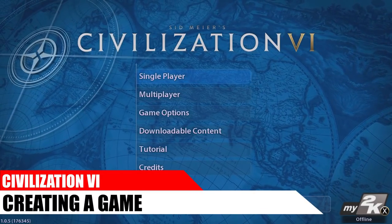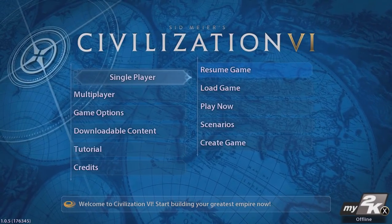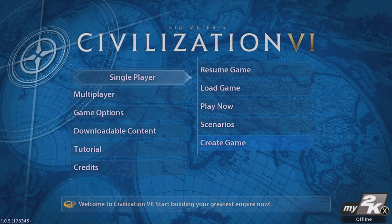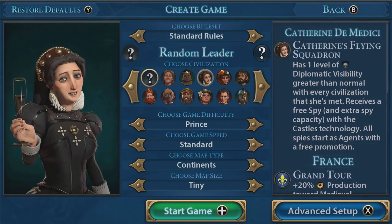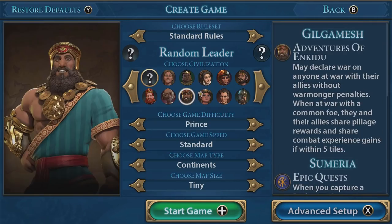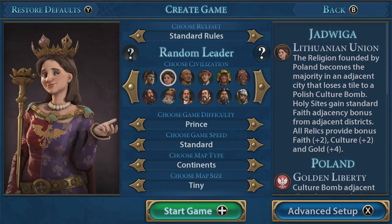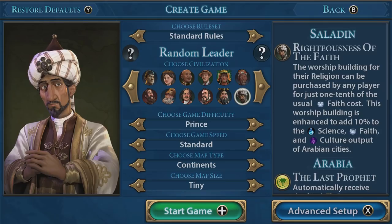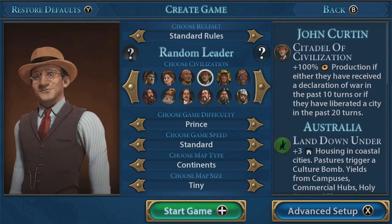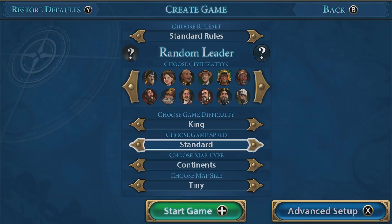The first thing you need to know when you want to play a game of Civilization 6 is how to create one. Head over to Single Player and click Create a Game. You can choose the basics of your game including who to play as — each civilization and leader offers unique bonuses — what difficulty to take on, and what game speed, which encompasses how quickly time progresses and how quickly you can research things.